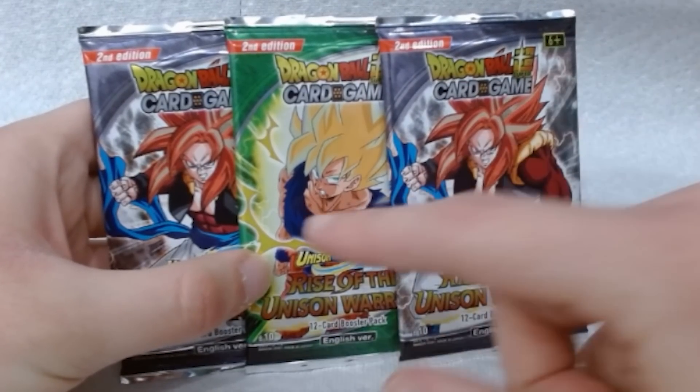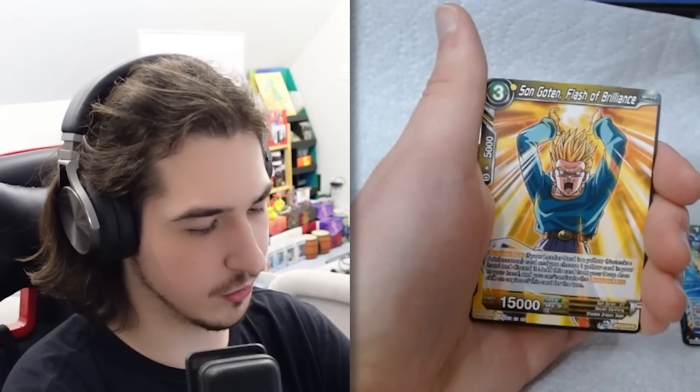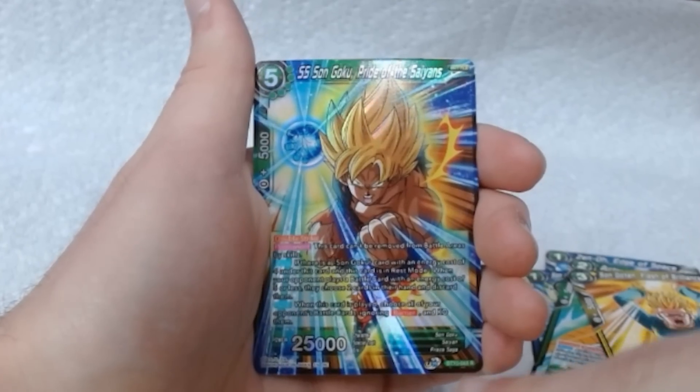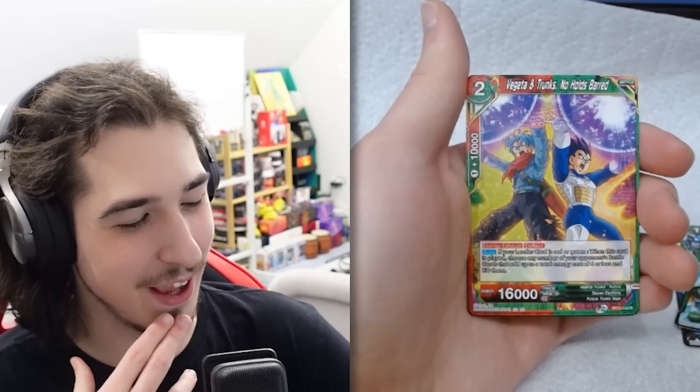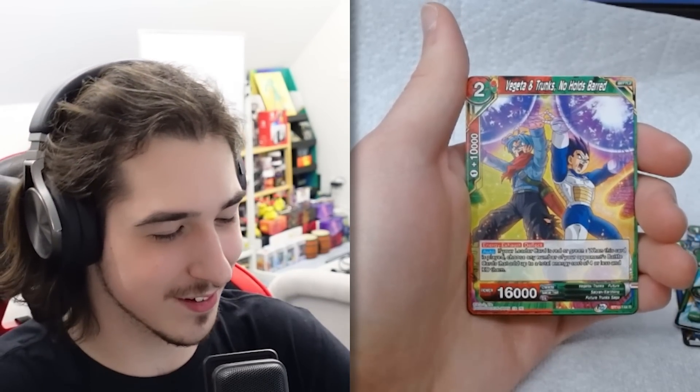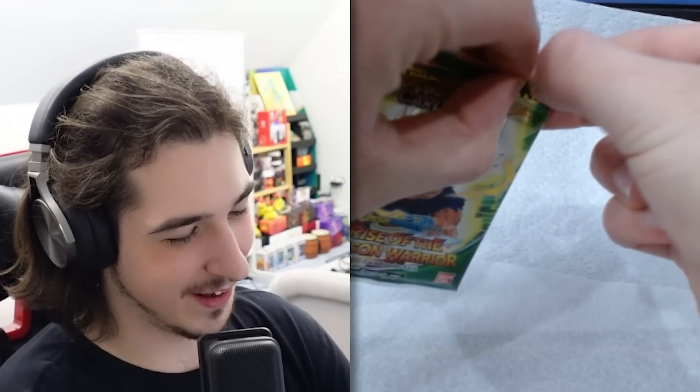Three packs. We got Super Saiyan 4 Gogeta, Super Saiyan 4 Gogeta again. We got Sin Shenron here. Let's go all the way to the back — never mind, that's sick. Is there a back to this? Yeah, okay that's pretty sick. Oh dude, a future Gohan would be awesome. What are the rares in this set? This is a rare and that's pretty hot. No way — there is a Vegeta and Trunks card. We still have two more packs though, but I don't know what's going to beat Vegeta and Trunks.